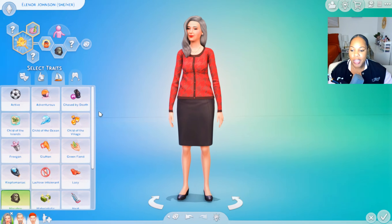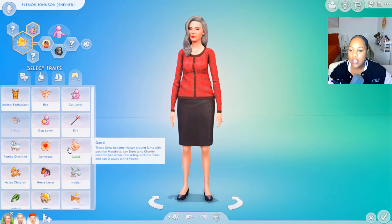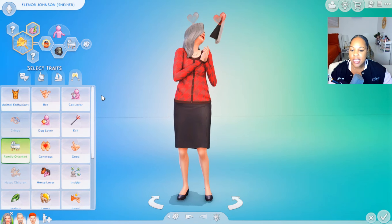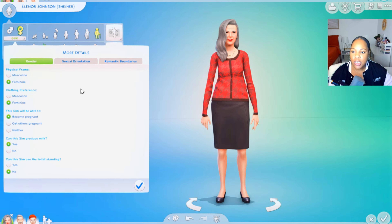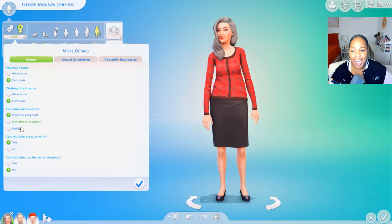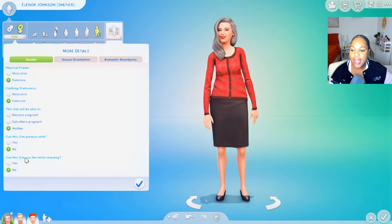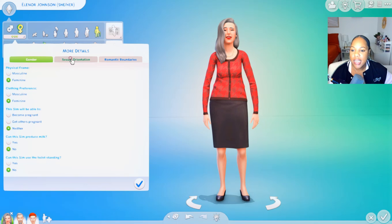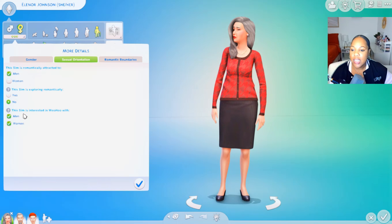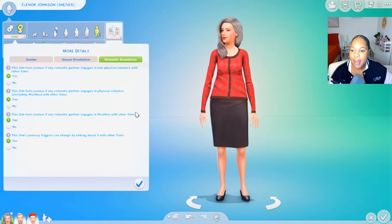Look at this little interaction that comes with it — that's pretty cool. Lastly, I just want her to be family oriented. I think that makes the most sense because they do have a family going on right now. And I want to go into more details too, because I don't want this Sim getting pregnant — it says this Sim will be able to become pregnant, and I don't want that to happen. I'm going to say neither. I'm going to say no about producing milk. Can this Sim use the toilet standing? I'm going to say no. Sexual orientation — I'm going to go for men. I'm not exploring romantically and I'm just interested in men. I'm going to leave the rest of these romantic boundaries at yes.